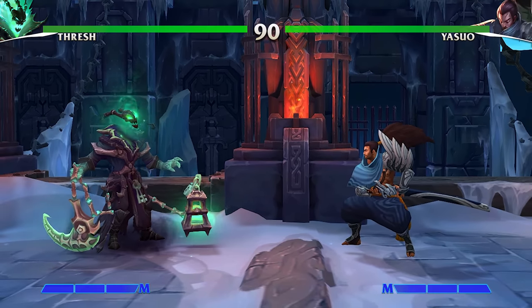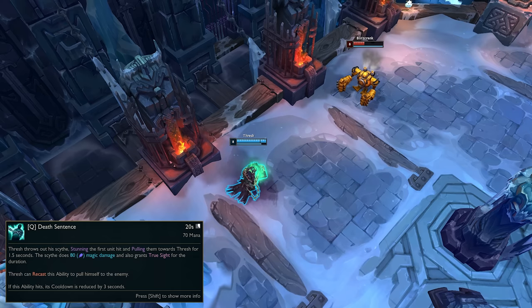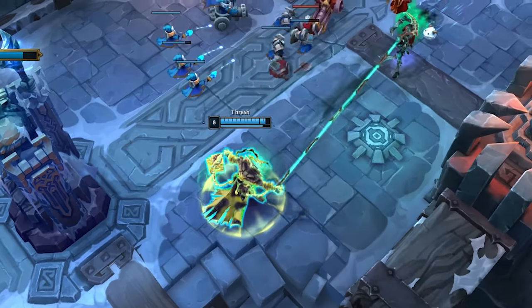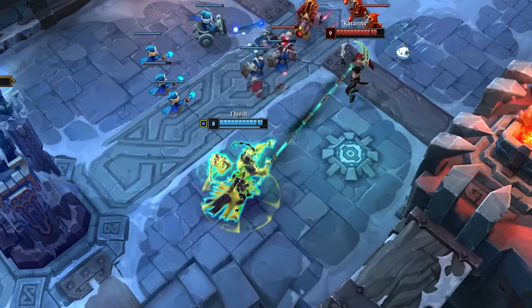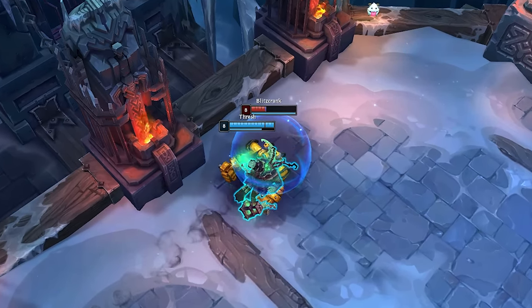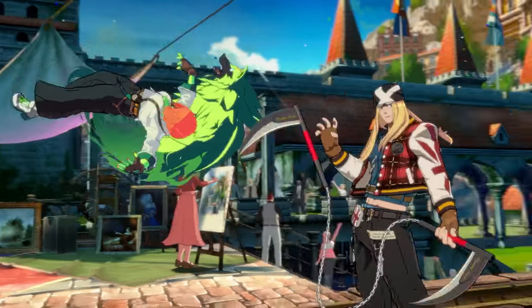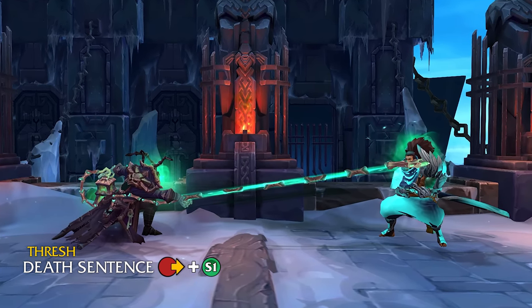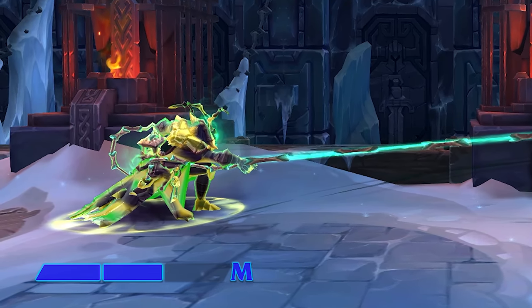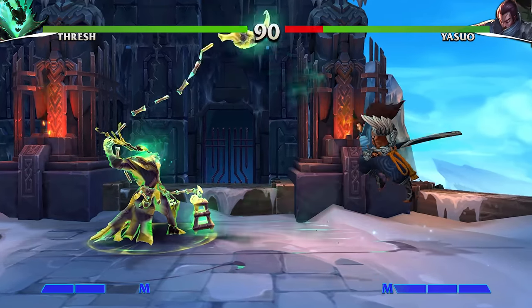Starting off we've got the Thresh classic: Death Sentence. Thresh binds an enemy in chains and pulls them towards his location. Activating this ability a second time while the enemy is already chained will pull Thresh towards their location instead. For the Project L counterpart, I would circle back to Axel and reference his Winter Mantis ability — allowing Thresh to throw out his chain across the screen and on connection pull the enemy in as an unblockable pseudo-grab type move. Or when the hook connects, Thresh could burn a little bit of super meter to activate it again and instead pull himself to the enemy, following up with some potential corner pressure or a setup combo.